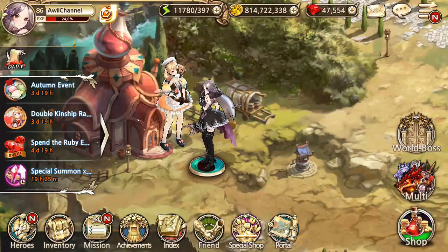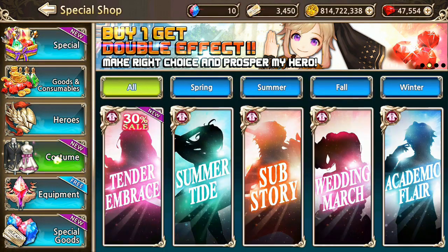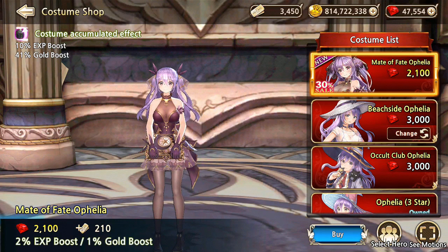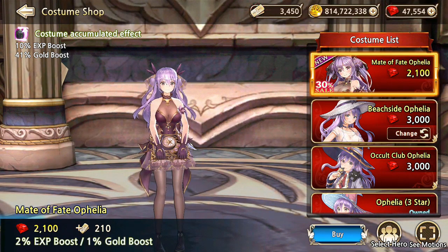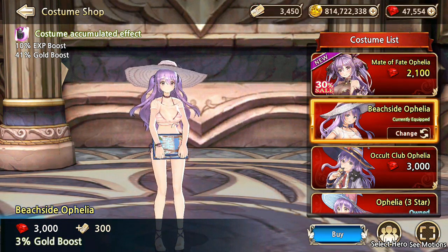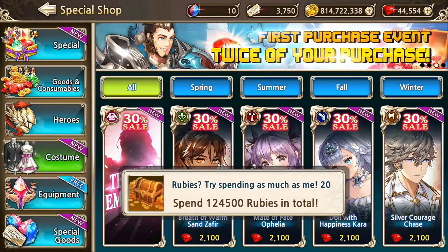So before that, the stuff I need to buy — first is the costume. I'm not sure which one. Ophelia — I wanted this Ophelia, it's really cute and there's a discount. I'm gonna buy this because you can change it with or without the hat. Alright, first buy for this Ophelia — yay, finally!